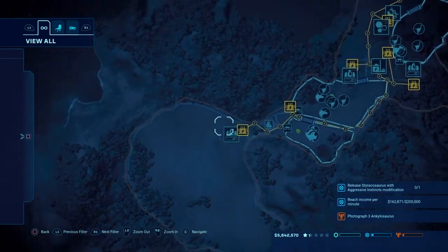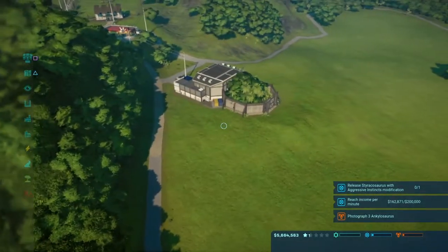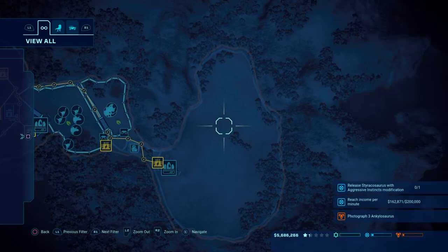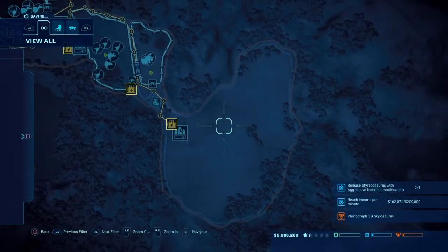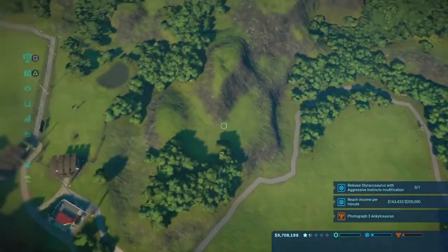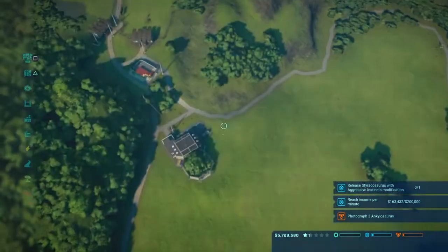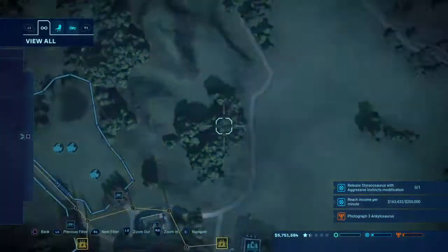I ended up making a pathway all around this entire region of the island and I built a Hammond Creation Lab where I wanted to start the enclosure. There's probably enough room here for maybe three or four enclosures depending on the size, but I'm only gonna make two — one really big one just for the sauropods, and then one smaller one for other herbivores.